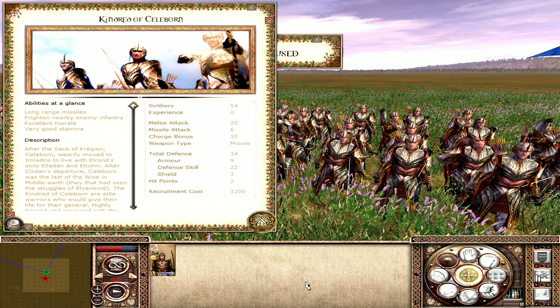Assuming the missile attack of 6 is applied to each of the three split shots, there is a total of 18 potential damage going down range for each arrow loosed — a huge potential bonus. The other two shots that split off are not as accurate as the first, so there is some spread. But too often have I seen the Kindred of Celeborn just rip a single unit — especially unshielded infantry — to absolute shreds quickly. They really do set Lothlorien apart in the archery game. Whereas other Lothlorien units have equivalents in other Elven factions, the Kindred of Celeborn are what truly sets Lothlorien apart. They are dual wielders in melee with defensive skill of 22, so they're still devastating once ammunition is expended.